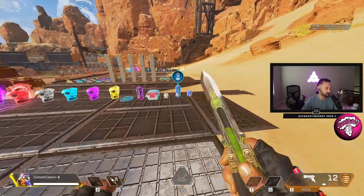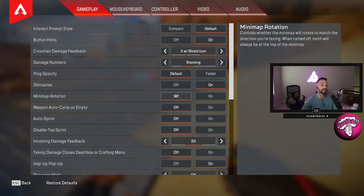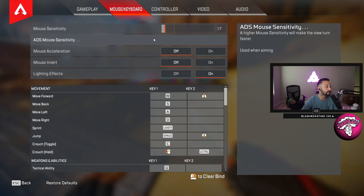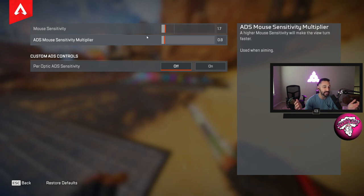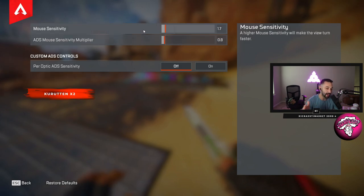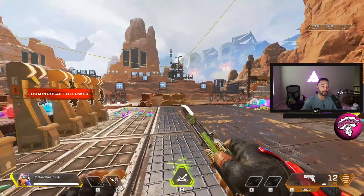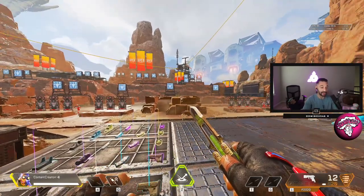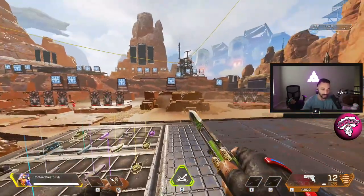Tip number one — and this goes for controller and mouse and keyboard — go to your settings and immediately go to mouse and keyboard. This right here is going to be the most important journey of your life. Everybody's going to be different. You can't just go to someone's stream, look at their sensitivity, and be like 'that's me, I'm gonna rock that sensitivity.' You're gonna tinker around with these numbers a lot and find something that's comfortable for you.